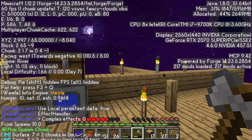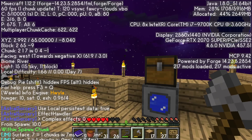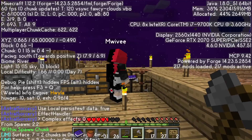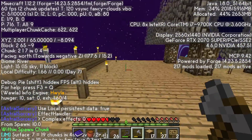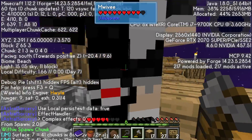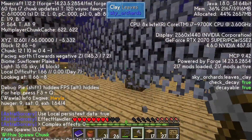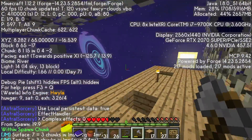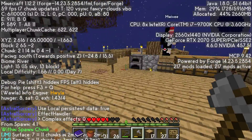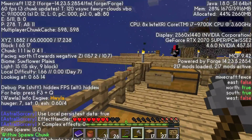What biome are we in? Dirt, cobblestone, water. We're in a river biome — we got sunflower plains. This entire strip right here is a river biome. I'm on a beach now. And over here is sunflower plains, and more river. Most of our platform is a river biome. So if we ever want to make a slime farm, that's great. And the rest of it's sunflower plains — so we have river, a little bit of beach, and sunflower plains.